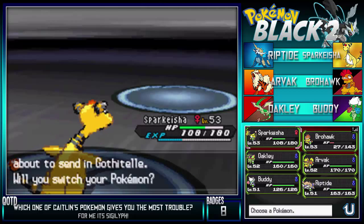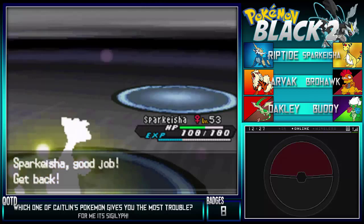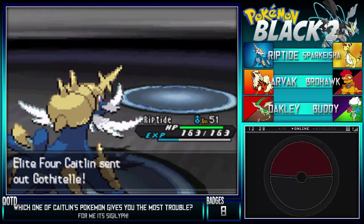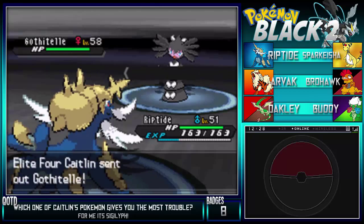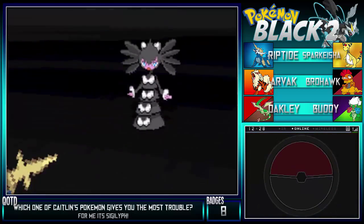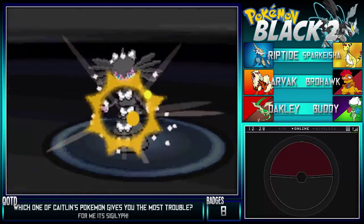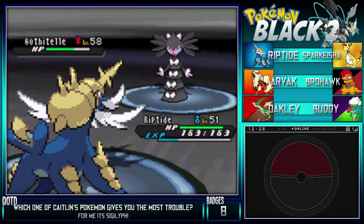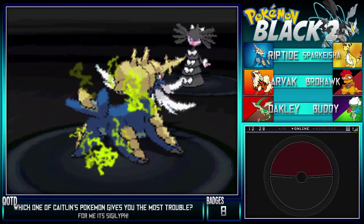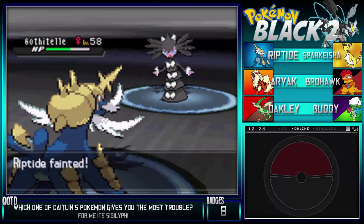Now it's Gothitelle. Brohawk is way too low, so let's see if we can get through this without using one healing item - that is my goal. Going with Riptide. Does Gothitelle have Shadow Tag? It has Frisk, not Shadow Tag - okay. Let's go for that Megahorn. Calming Mind - that is not exactly my cup of tea. Hopefully Megahorn doesn't miss. Let's do a Waterfall this time. Oh, you have Thunderbolt. Well, it was good knowing you, Riptide. There's no way you're surviving that - sorry.